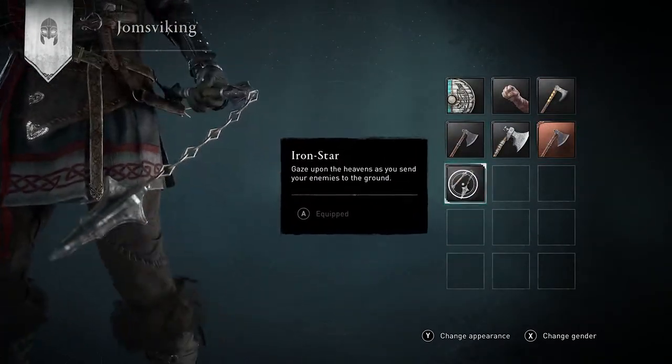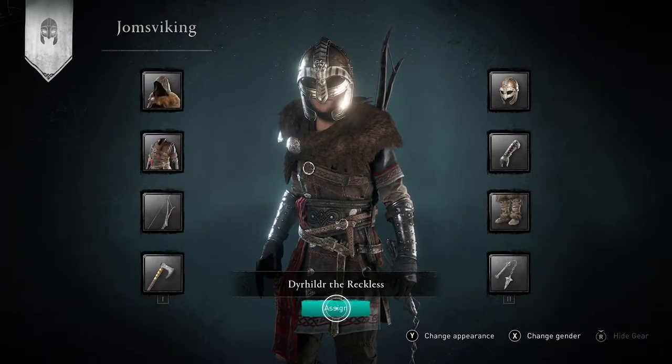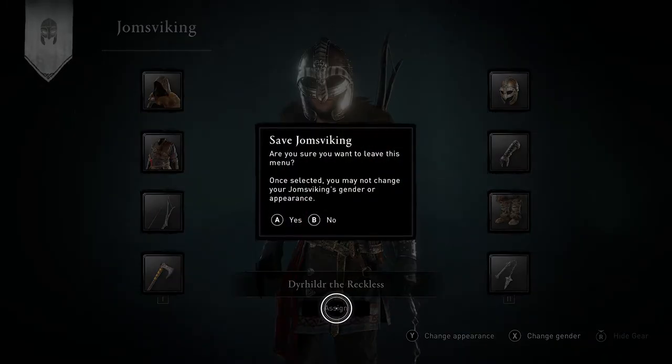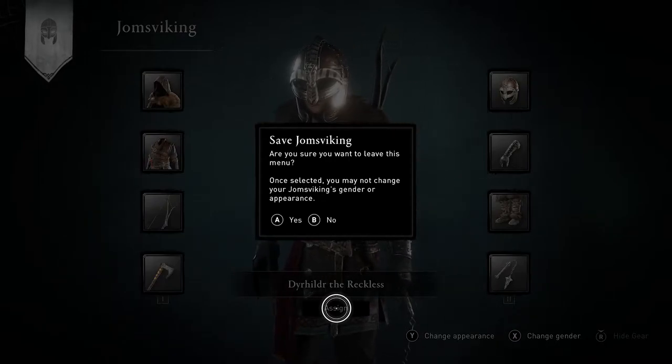So there we go. We just need to accept it at the bottom there. It confirms twice — you get a little warning to say that you can't change your Jomsviking's gender or appearance once you have submitted it. And there we go, achievement popping at the bottom there.